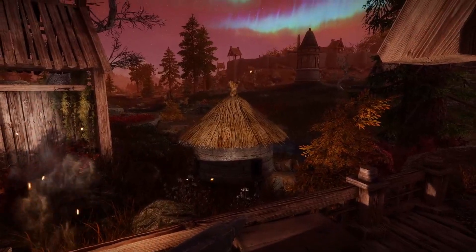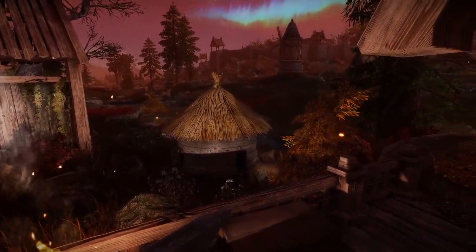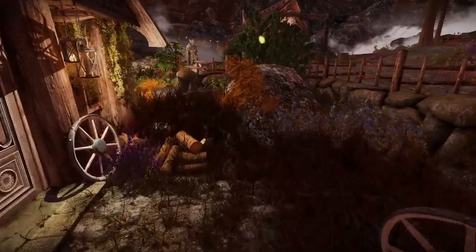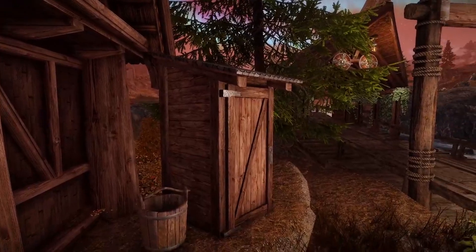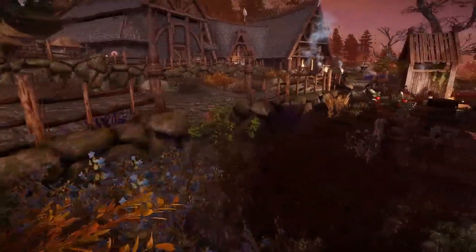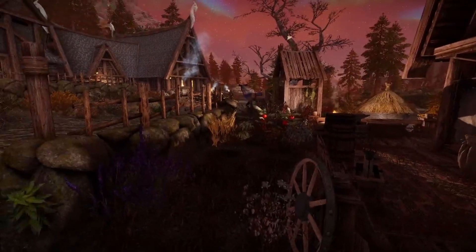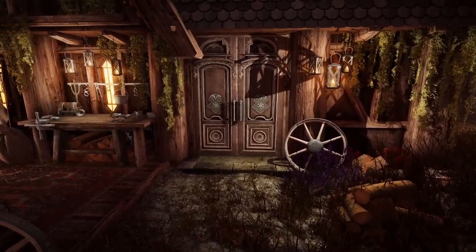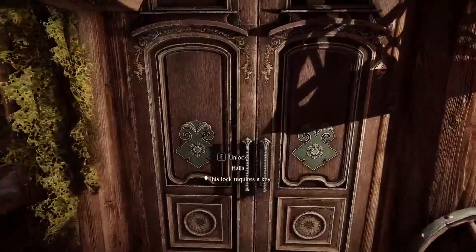I assume that the beehive and the chicken — whatever this is — comes with the mod because it wasn't there before I installed it. Here is an outhouse to relieve yourself whenever you feel like it. That's all there is outside. There's also an enchanted rack over there. Let's go check inside.